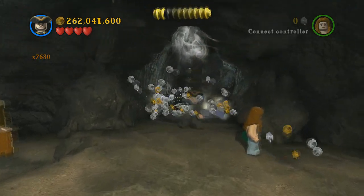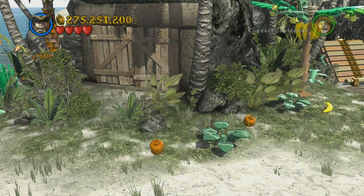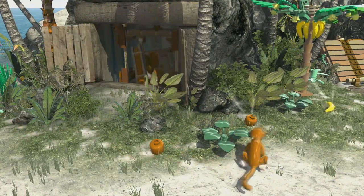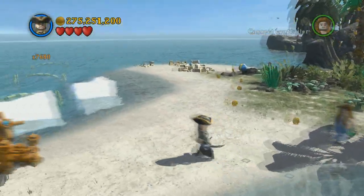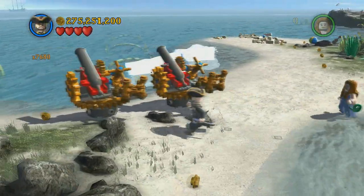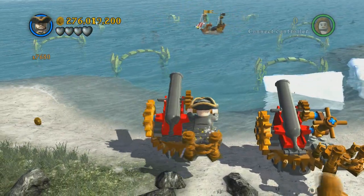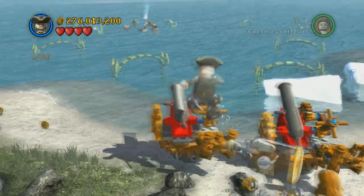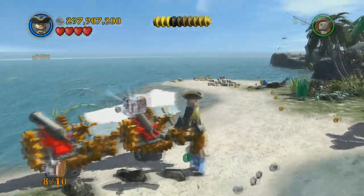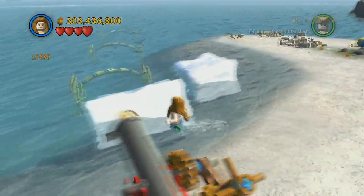There's actually a secret hidden part of the island — if you come over to the far left, blow this up, and climb up here. Jump into one of these cannons and it's kind of like a mini game where you have to pull up these ships. I had some trouble with this one — just edited out the ten minutes of missing — and then you'll get the next one.